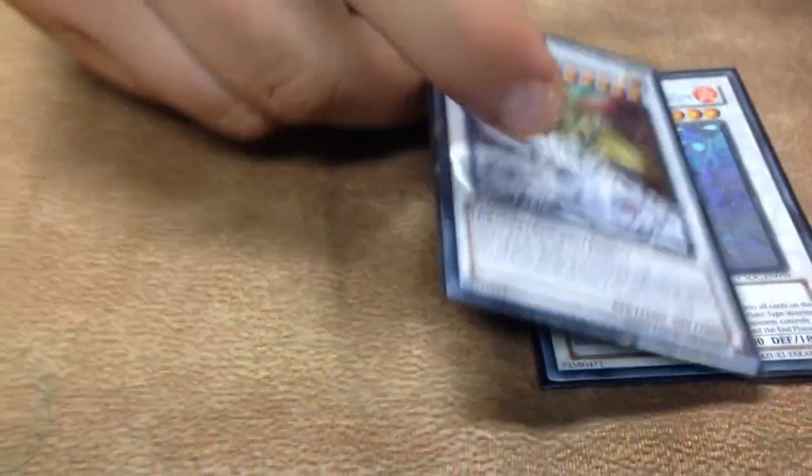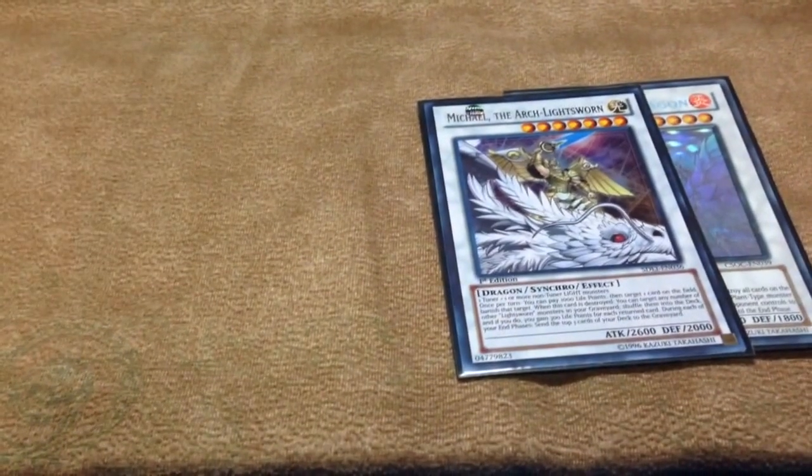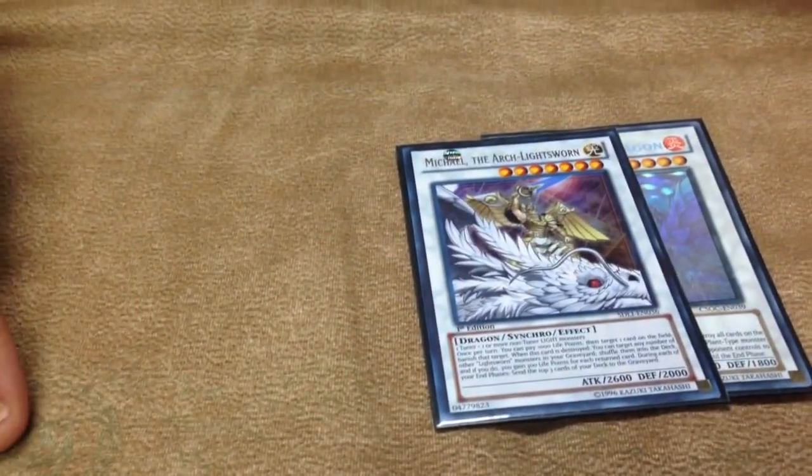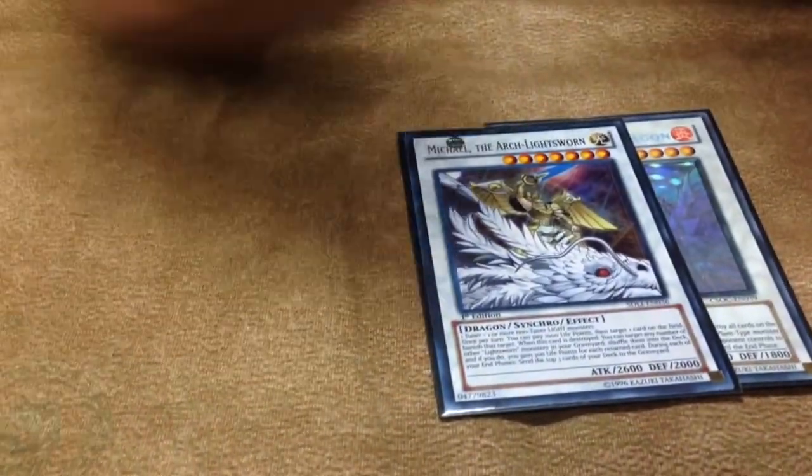For the extra deck: one Black Rose Dragon. Arcanite Magician is really really good — pay a thousand, banish one card your opponent controls, and when it's destroyed you return all Lightsworns from your graveyard back into your deck. Really good card, really good for recycling.